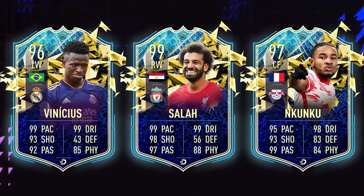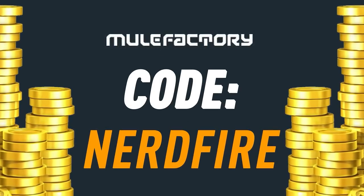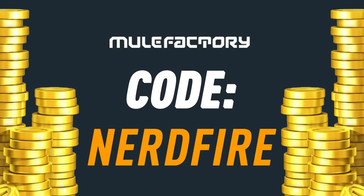Are you out on coins? The team of the season is just round the corner and I've got nothing left! Head over to MuleFacturing.com for the cheapest, most safe and reliable coins, and use the code NERDFIRE at the checkout for 5% off your order.